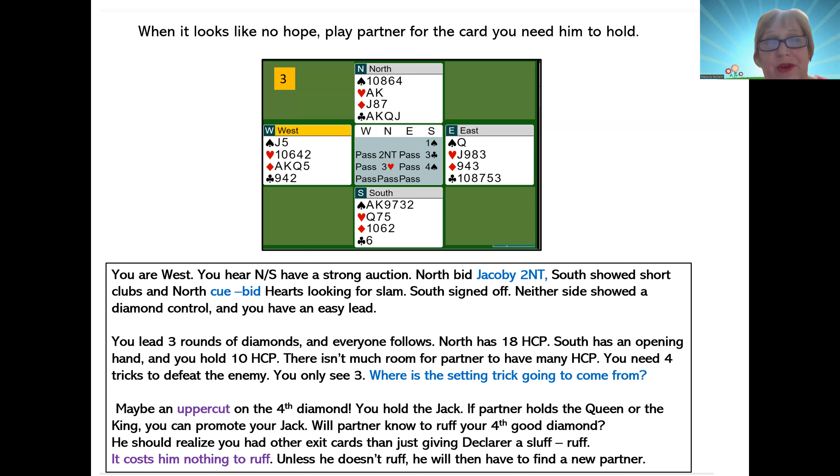Ace-king-queen of diamonds — you play the fourth diamond, and East ruffs with the queen, which makes South over-ruff with the king of spades. West's jack of spades becomes good. So even though you led the fourth diamond, your partner better trump — he's got nothing else to lose. Why would you want to give declarer a sluff and a ruff? East has to think: why did he do that? Aha, maybe he wants me to ruff because he wants that uppercut. If your partner doesn't play that queen of spades on your fourth diamond, I guess you'll have to find a new partner again.